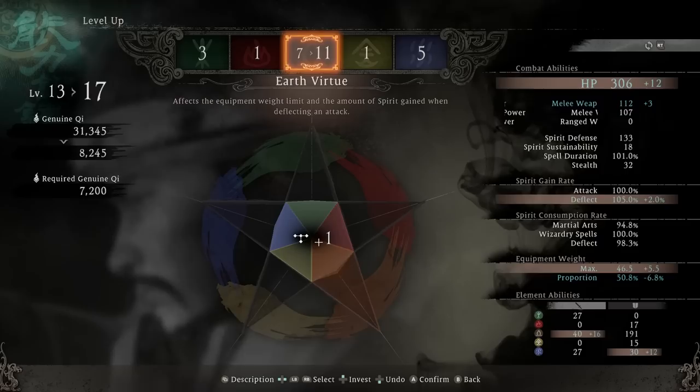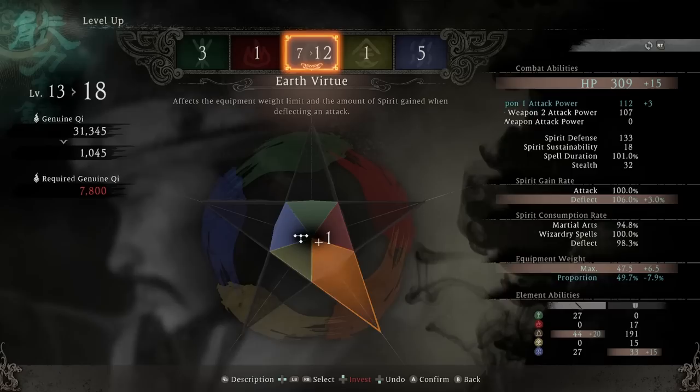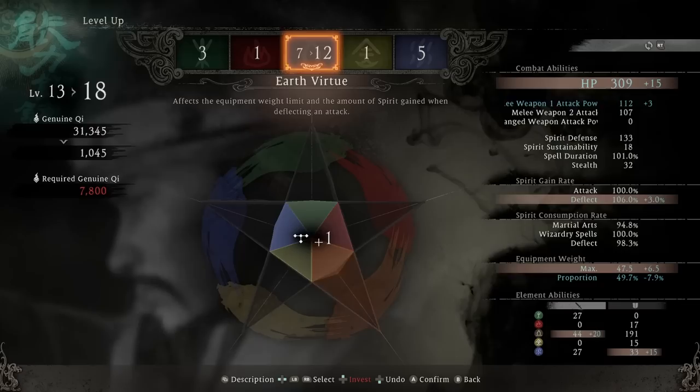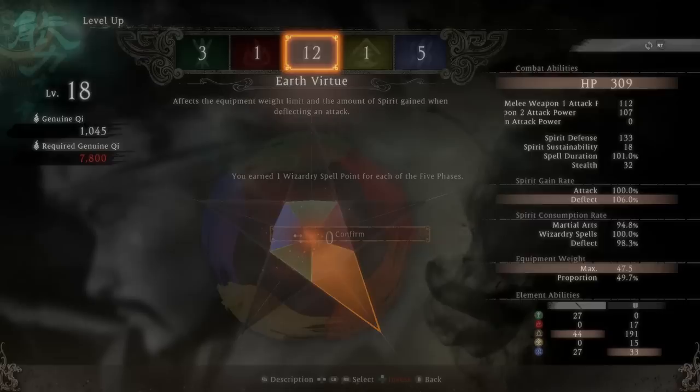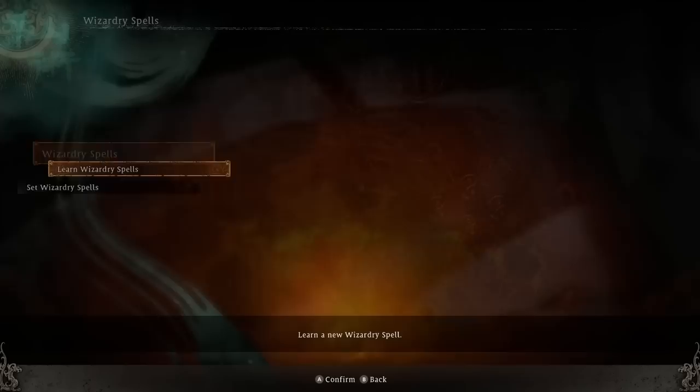It jumps more than 500 increments after 6,000 — there's an extra hundred. Good thing we can afford most of this. We're a little short on the last one. We can get it to 12, but that's it — we'll take it. Our max weight has gone up and the proportion of current gear weight to max has gone down. Every five levels, I believe we gain one wizardry spell point for each of the five phases.